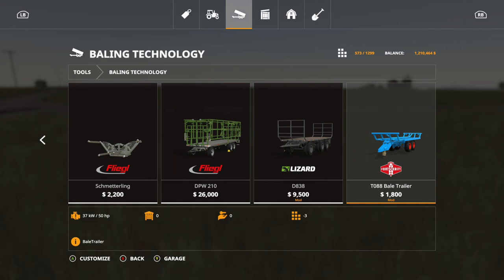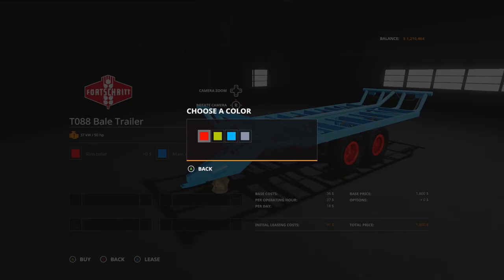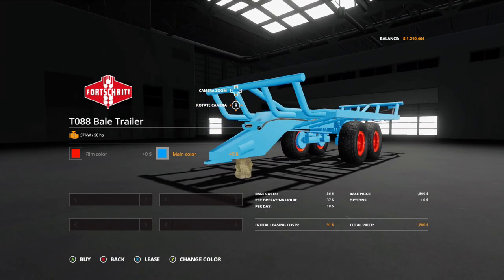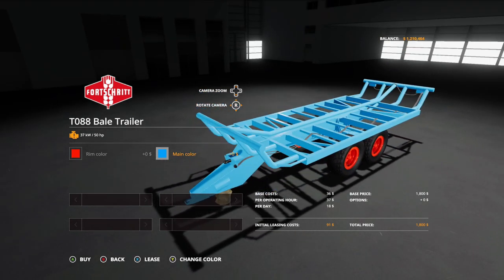Next is the T088 Bale Trailer — 1,800 price, only three slots, requires 50 horsepower. Rim color options are red, yellow, blue, or gray. Main color options are blue, green, or red. There appears to be a rock underneath it as decoration. Pretty cool little bale trailer.